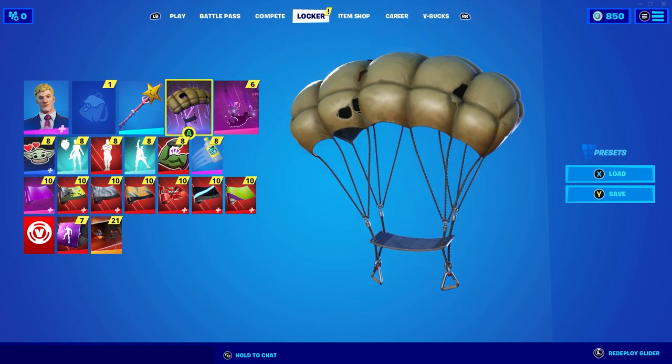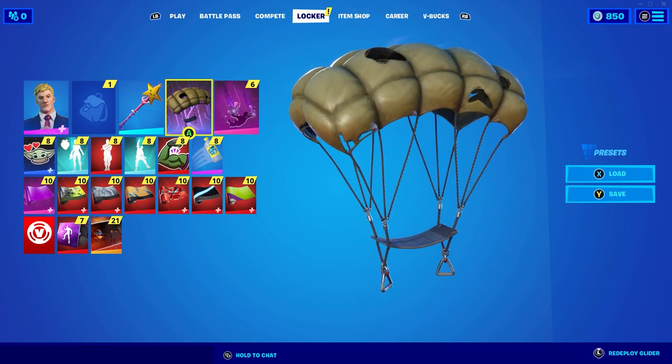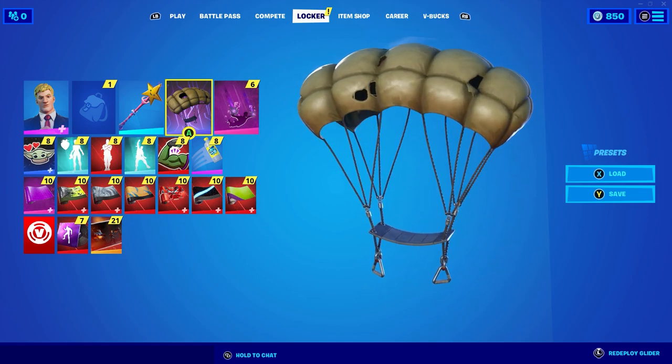So basically, this is the glider that you can get for free right now in Fortnite. It's called the Salvaged Shoot Glider, and it's part of the Lara Croft set. It's a pretty cool glider, and it's totally free.